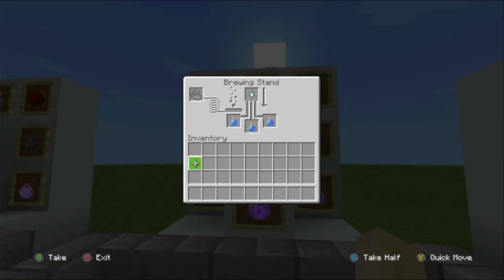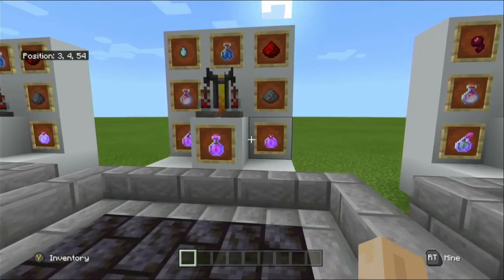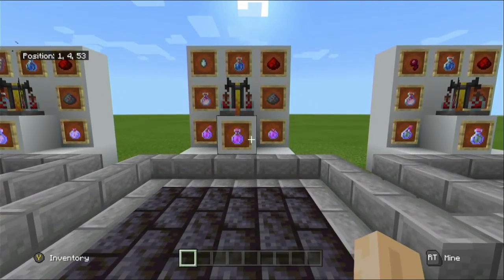The level two variant restores 18 health over 22 seconds. This potion is quite handy when fighting the wither using the splash or lingering variants — using gunpowder to make splash or dragon's breath to make lingering. It's useful because it will constantly regenerate yourself whilst also harming the wither at the same time.